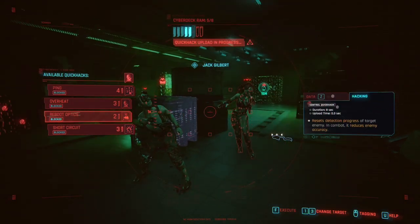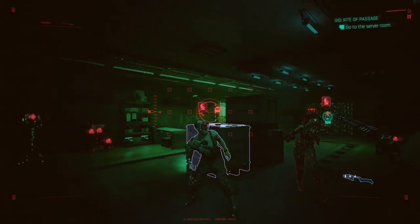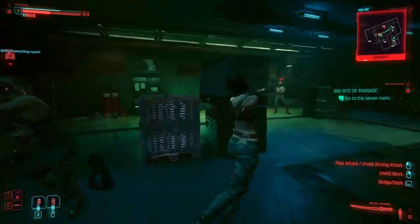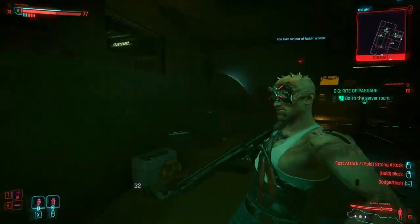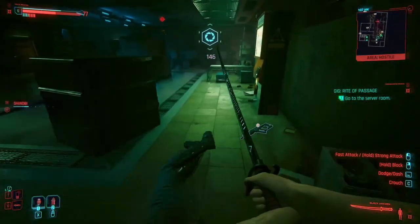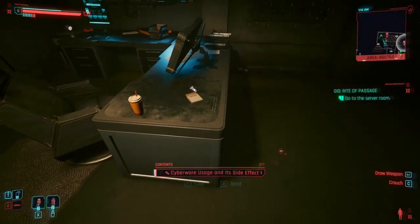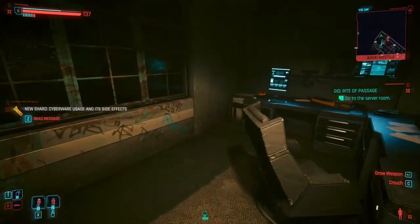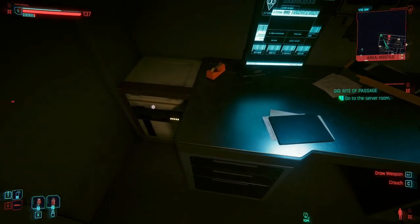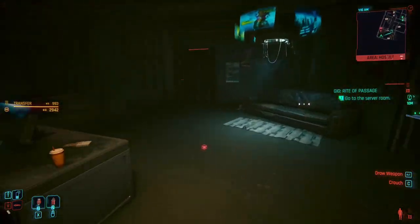Enemies no longer drop ammo in Cyberpunk 2.0. To replenish ammunition, keep an eye out for ammo crates during combat encounters. Use your scanner to locate the white ammo markers on tables and shelves. Alternatively, craft ammo in the inventory using crafting components — you can access this in the crafting tab. If you're running low, you can always buy ammo from weapon vendors, ensuring you're well equipped for battles.